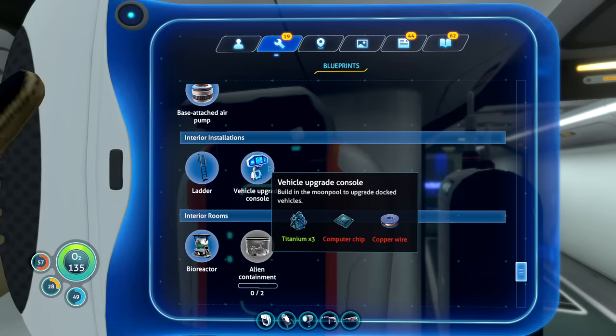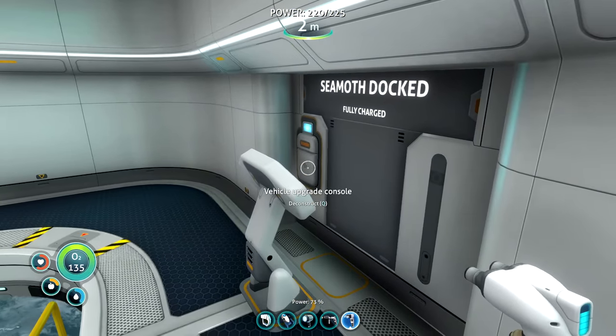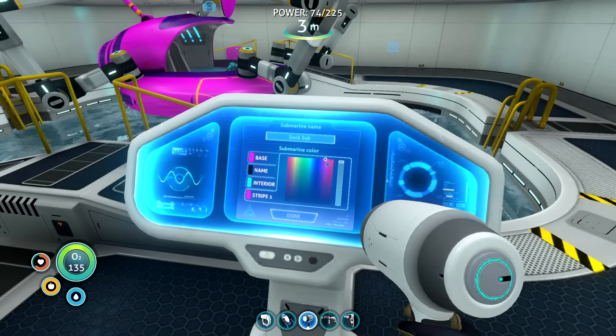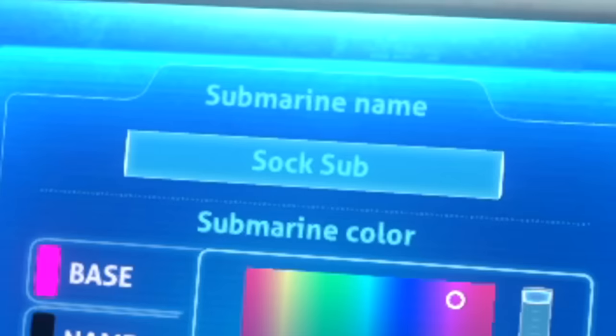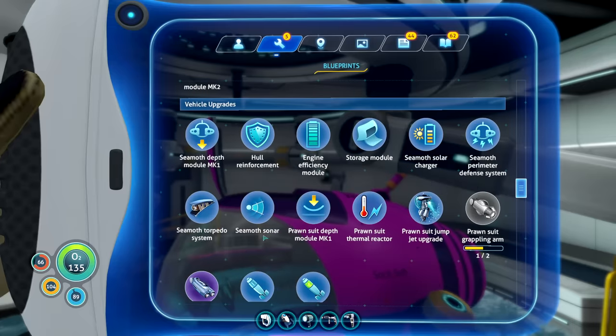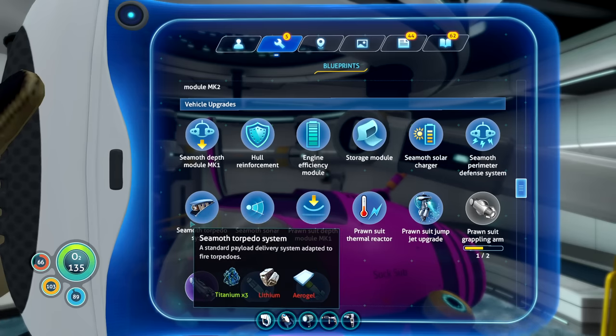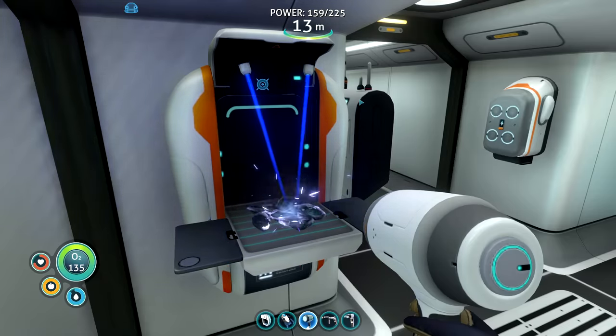Back in my base, I had a lot of things to make, and I started with the vehicle upgrade console. This will do exactly what it says - it will upgrade my vehicle. Turns out you can also change the name and color of your subs, so I made it pink and called it the sock sub. I started looking at the upgrades and there were a lot, including torpedoes. After talking to my chat, we knew we had to get hull reinforcement and depth upgrades since those were the most important.